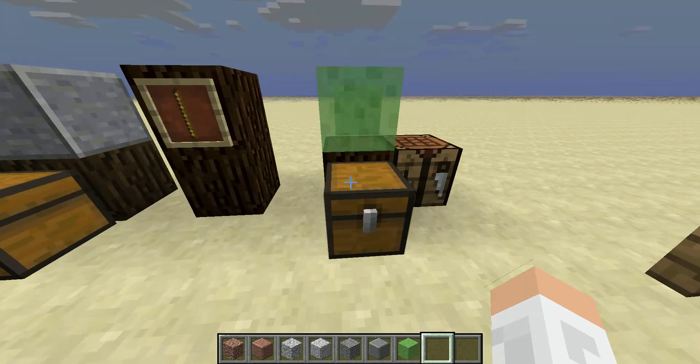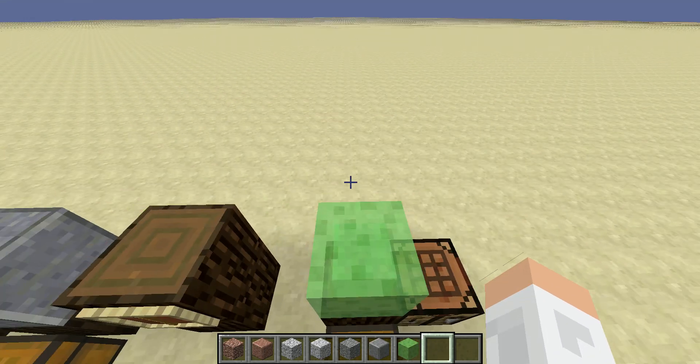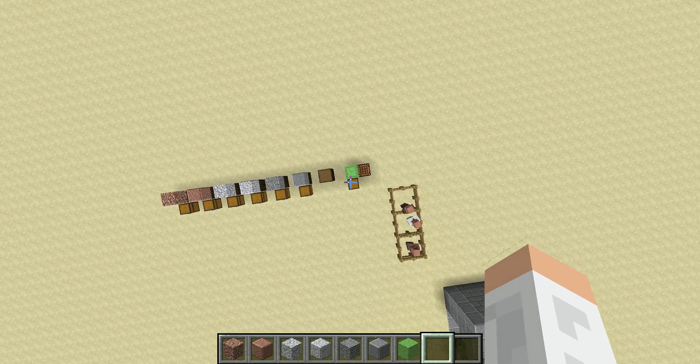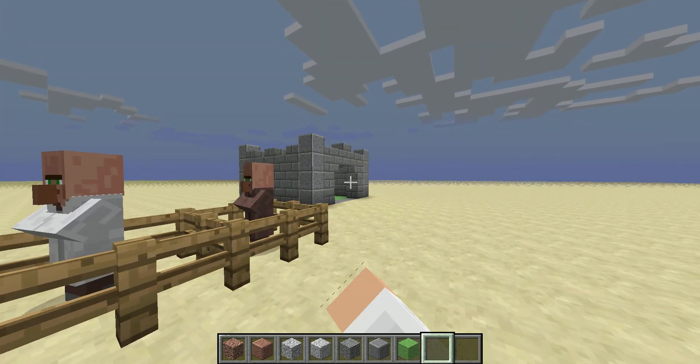This is the slime block. You craft it like this and you can bounce on it — like this. You can also do that in survival; I'll be showing you that in a minute.